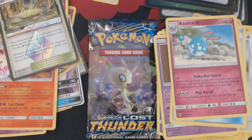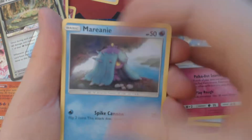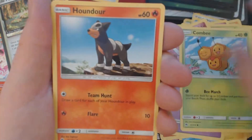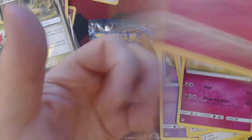This set of nine booster packs is the left rear corner of a booster box. We got Mariani, Cyndaquil, Poiple, Combi, Houndoer, Fairy Energy, Kecleon, Aether Foundation Employee, Kirlia, Reverse Holo Meganium, and Granbull.